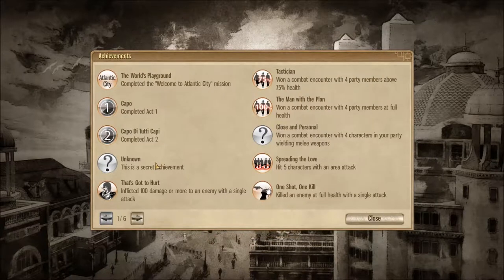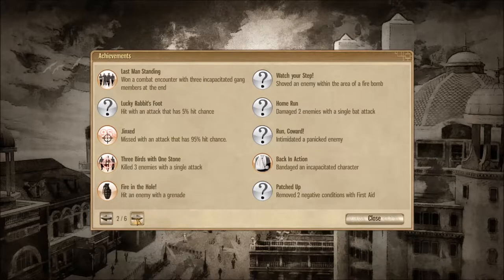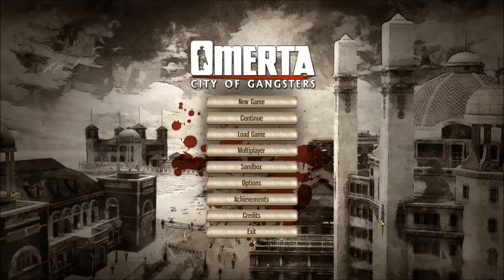The Achievements is cool — instead of pulling up the Steam app and showing you all the achievements, it actually has a built-in achievement book. So you have your basic achievements like completing Act 1, completing Act 2, and then some cool ones like 'One Shot, One Kill' — killed an enemy at full health with a single attack. Done it. The ones you haven't done are question marks, like 'So Close and Personal.' I almost never use melee weapons, so that makes sense. Six pages of these — killed three enemies with a single attack, that's pretty sweet. The music in this game is fantastic. It's got this 50s vibe, of course. I like it, it's good.